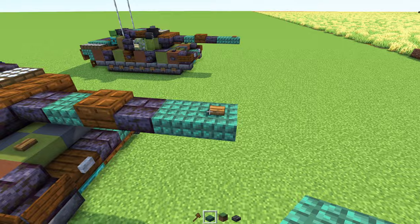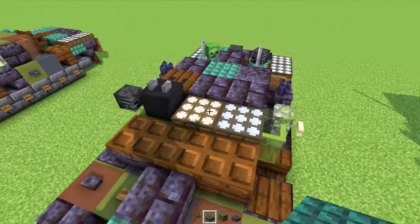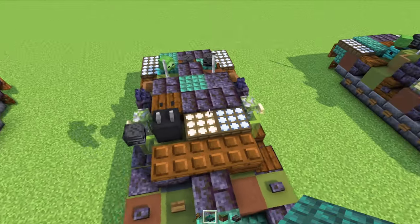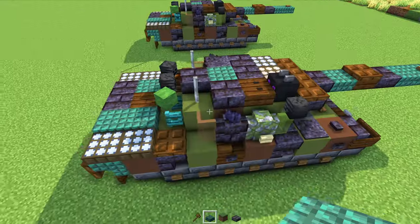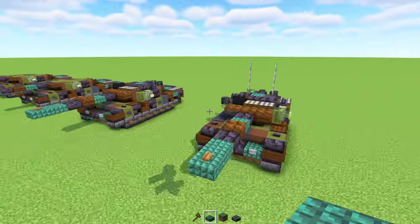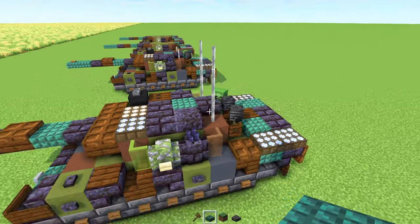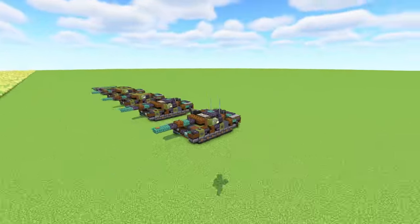Next step, we'll build more on the tank gun and turret. There's a dragon head here, daylight detectors that change color, slabs like that, and then some zombie heads, wither skulls, and sculk like this. For the last step, we're adding in the antennas — that's three blocks tall. And that's pretty much it on how to make the Leopard 1 tank in Minecraft.